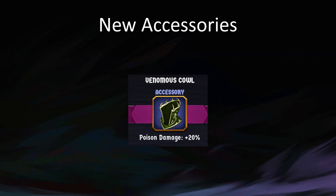Venomous Cowl — poison damage plus 20%. This is very straightforward: are you on poison? Your poison is now 20% better. Are you not doing poison? This is useless. Very good — A-tier in a poison deck, useless everywhere else. It doesn't increase the amount of poison you apply; it just affects the amount of damage done by that poison. So if the enemy has 10 poison and you have a Venomous Cowl, it will take 12 damage.